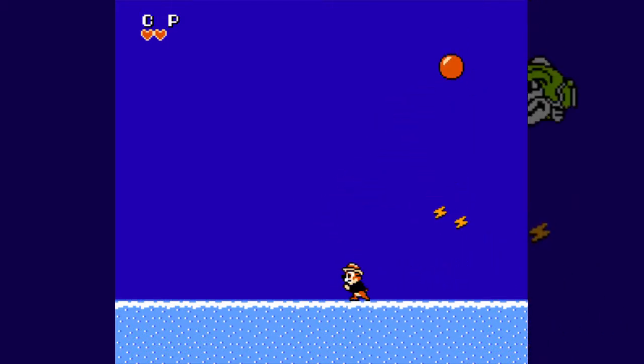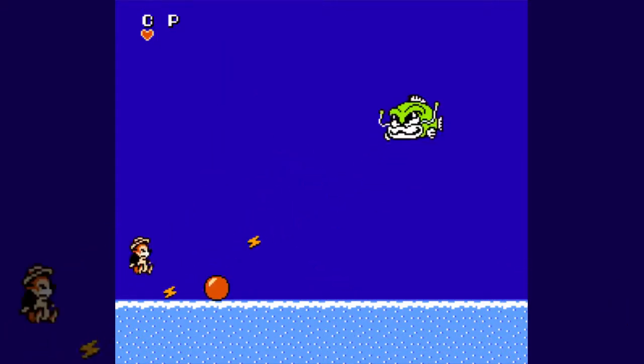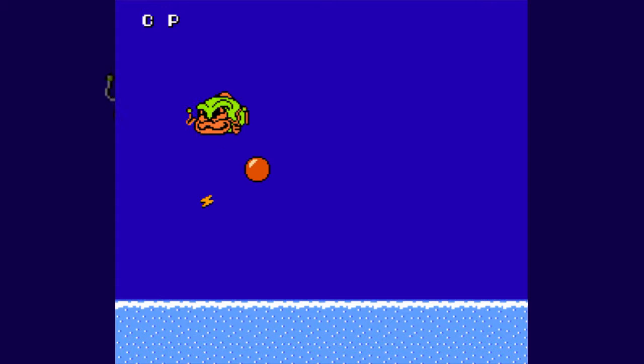A notable annoyance: the little jingle you hear when you get an extra life also plays when you unpause the game. We now get probably the hardest boss in the game, if not the second hardest — the electric fish, who loves to throw way too many lightning bolts at you at a time.